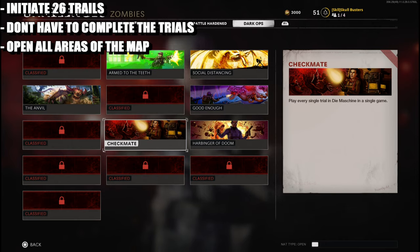You have to open all the map up and activate the power. I'd recommend activating the power, activating the Pack-a-Punch, and opening the map up so you can access every single trial that exists in the game.